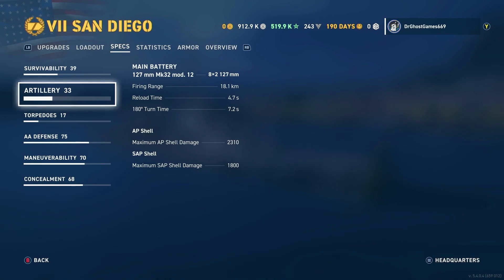You've got a lot of them and you can potentially dish out a lot of damage. AP shell maximum damage is 2,300, and the SAP maximum shell damage is 1,800.